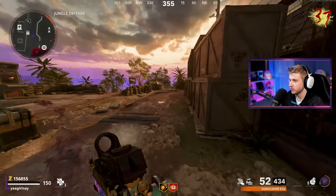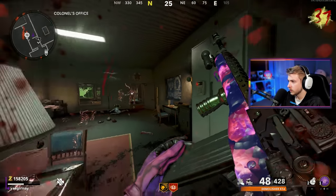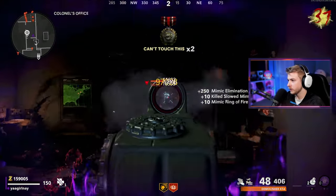We just need to do that 45 more times. Let's semtex a few — we have a Ring of Fire. And now let's try to survive. Mimic, get out of here. Other mimic, you can leave as well.